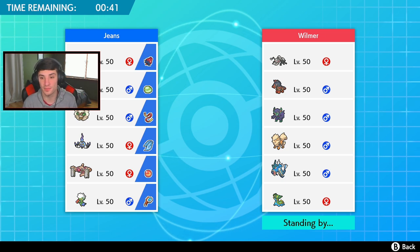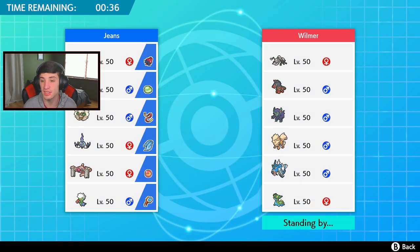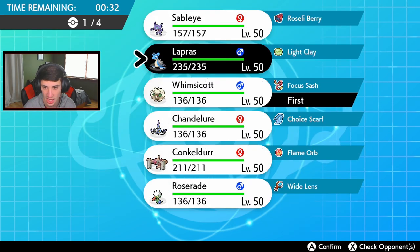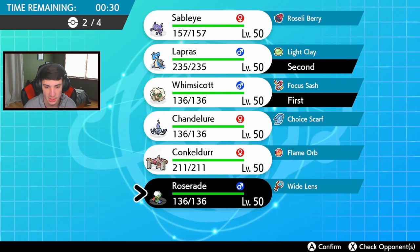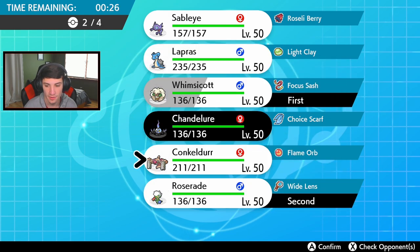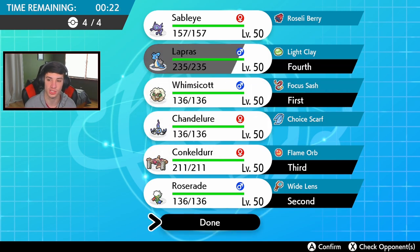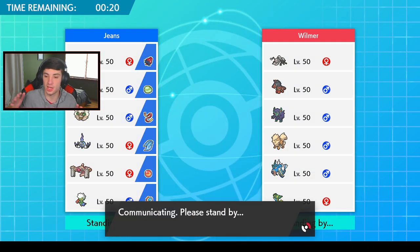I'm going to give Roserade another shot. I've got to watch out for that Own Tempo Mudsdale - that is a fact. I feel like Lapras could be good with the Light Clay, potentially setting up there. Actually let's not. I feel like Conkeldurr is going to be big with that Flame Orb in the back. Let's go this route - done, over with, let's get it.